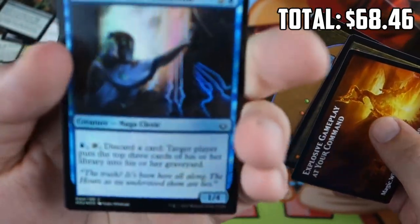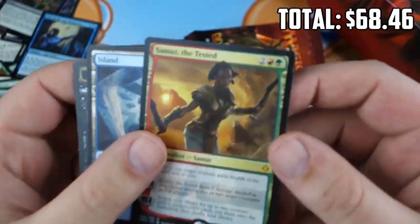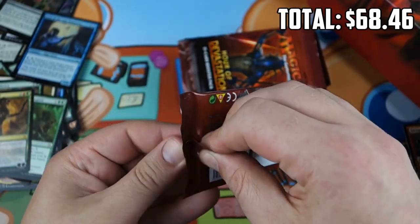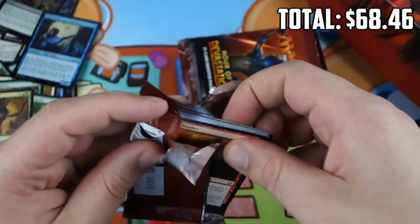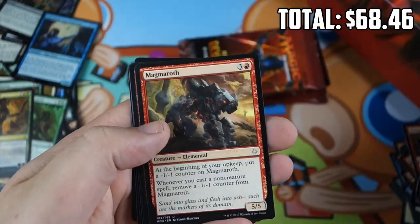Samut's not bad — it's a Mythic. Five Mythics in our box — that's above average, which is sweet. I'd be surprised if we get another Mythic; six would be a lot. But you never know — could hit a Foil Mythic, could still hit an Invocation.